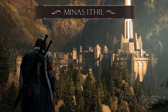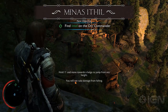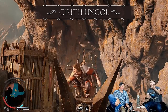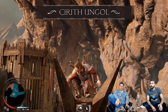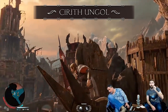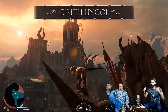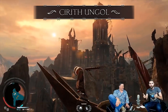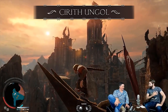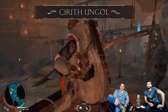Most of you have probably seen the next region too since they dedicated an entire live stream to it: Kirith Ungol. It's a fortress near the region of Minas Morgul, high up in the mountains with clouds and high mountain peaks surrounding it. The area is mostly covered in giant brown rock faces, which look amazing. It consists of a huge open area near a cliff, with the fortress on one side and a cave on the other.